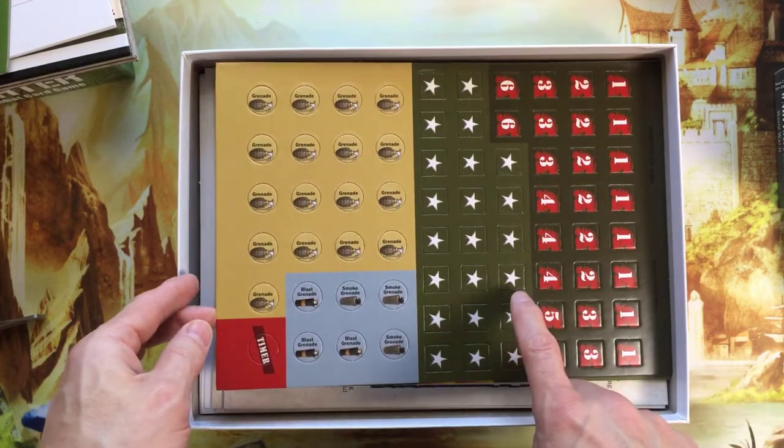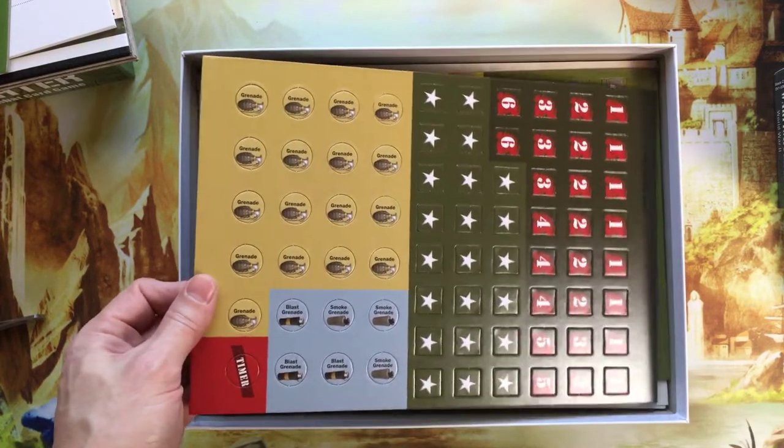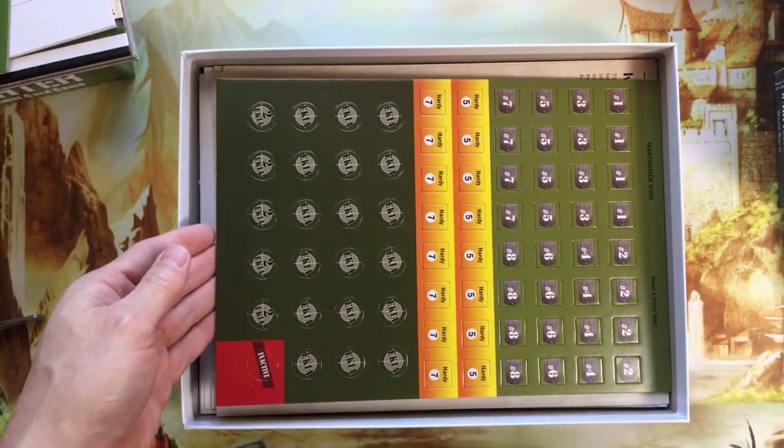I think these are the XP points. We have the KIA on the back, suppressed, and then 1-8 here.